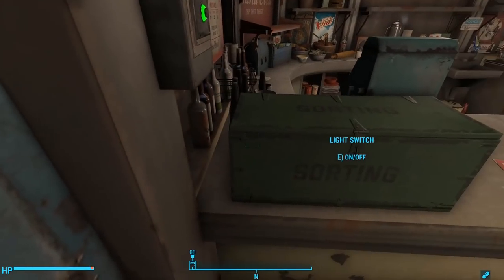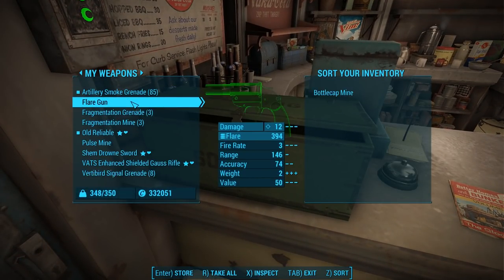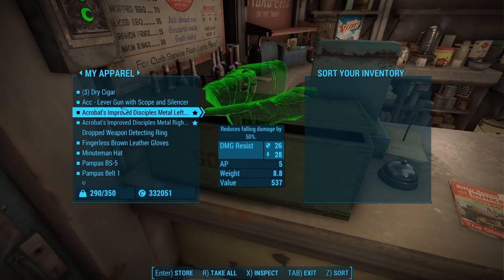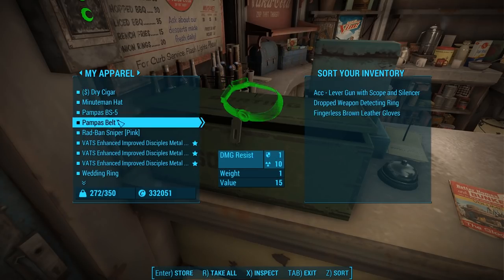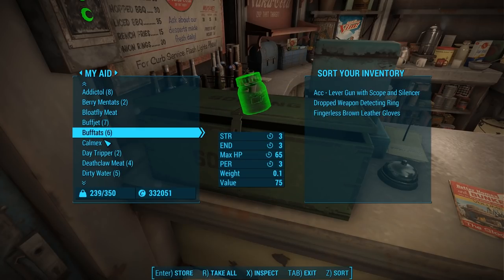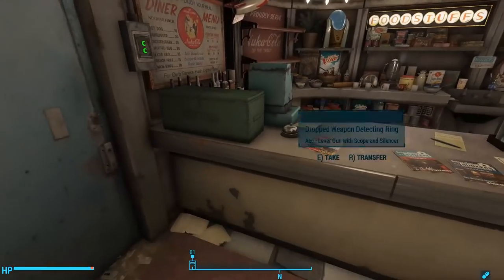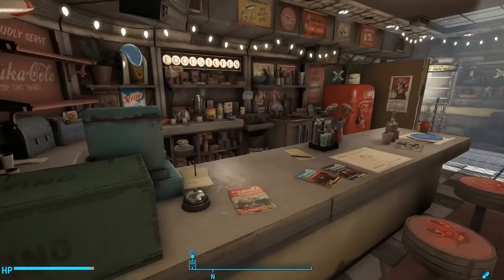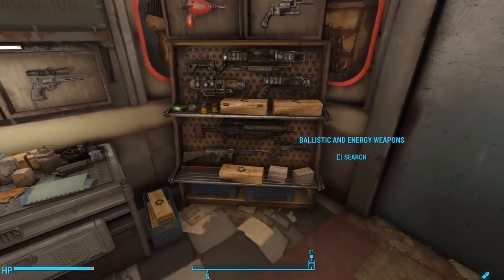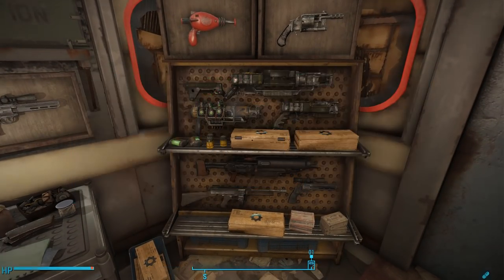Let's go over some of the finer points. This, of course, is our inventory sorting machine. The way this works is we just put a bunch of our stuff in here — maybe some armor, maybe some food and stuff. So we've got our items in there and then the game is going to automatically sort it. Let's see if it worked. Here's our ballistic and energy weapons shelf, and inside I've got some ballistic and energy weapons.